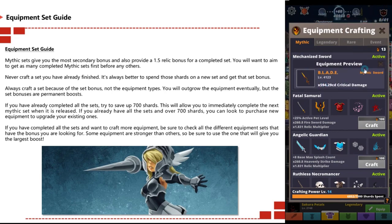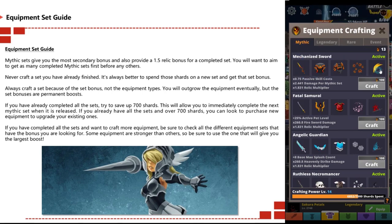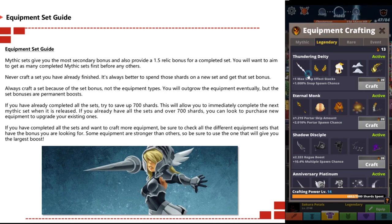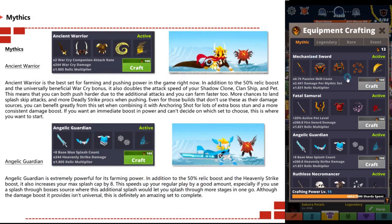If you already have all the sets and have over 700 shards, look to purchase new equipment to upgrade your existing ones. If you've completed all sets and want to craft more equipment, be sure to check all the different equipment sets that have the bonus you're looking for. Some equipment are stronger than others, so be sure to use the one that gives you the largest boost.